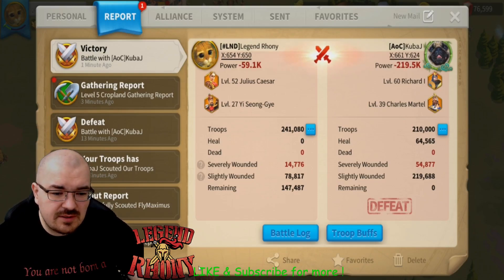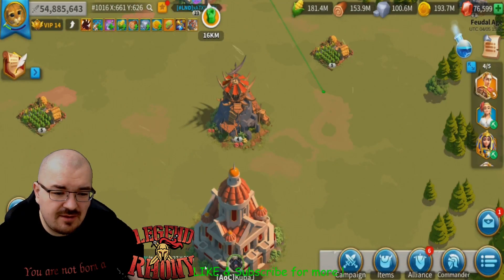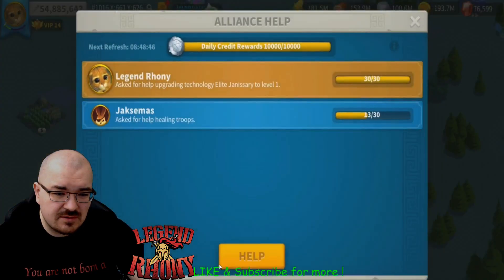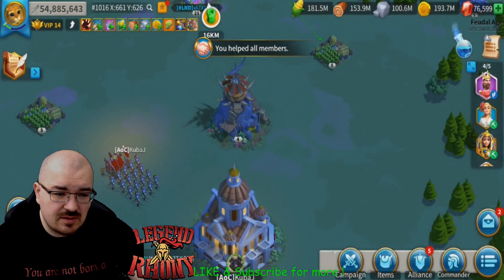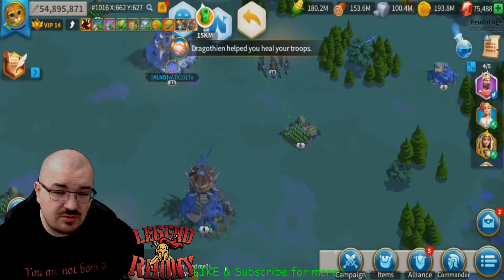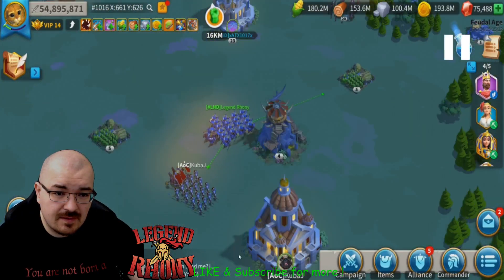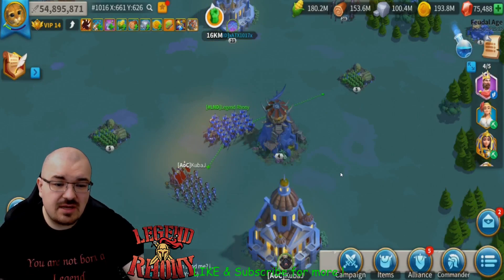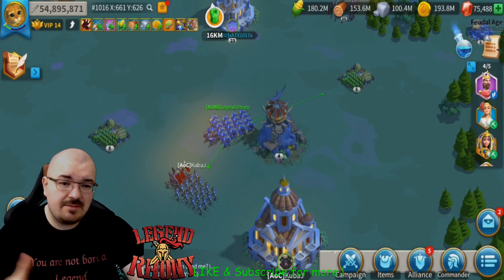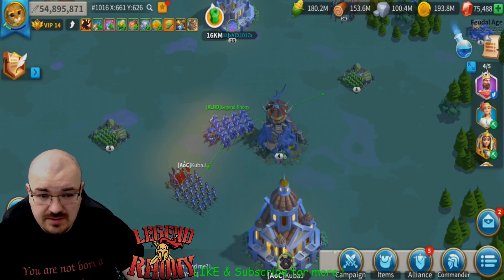Now let me go to where I tried the cavalry. This is Pelagius and Osman. The reason I put Pelagius and Osman is because of the amount of nuke they have together.